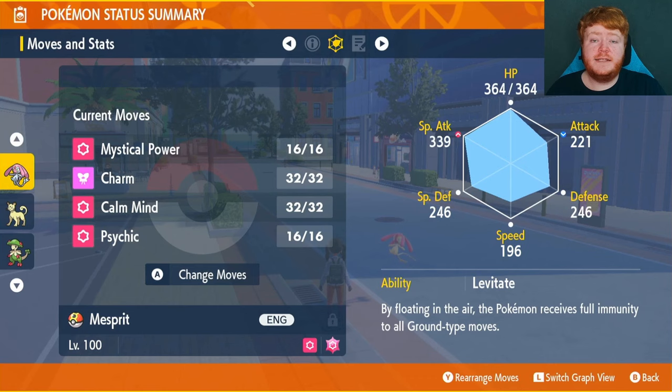Ability is going to be Levitate so ground moves can't affect us. You're going to want the Modest nature, which is up in Special Attack and down in Attack, to maximize that damage. The moveset is Mystical Power, Charm, Calm Mind, and Helping Hand.